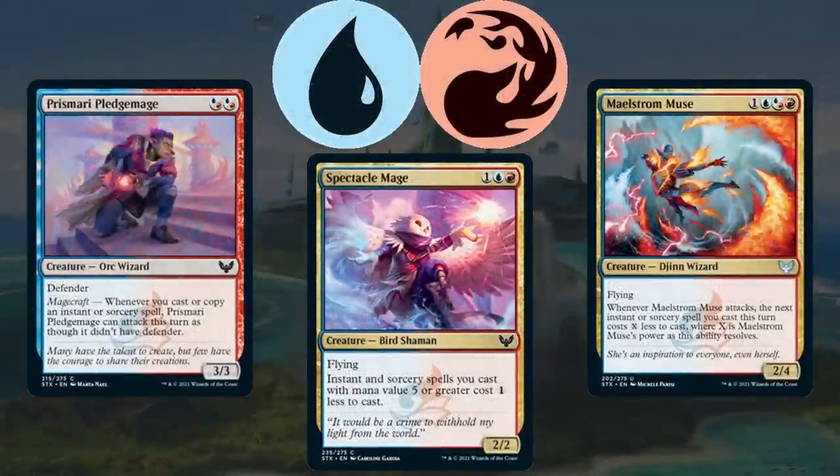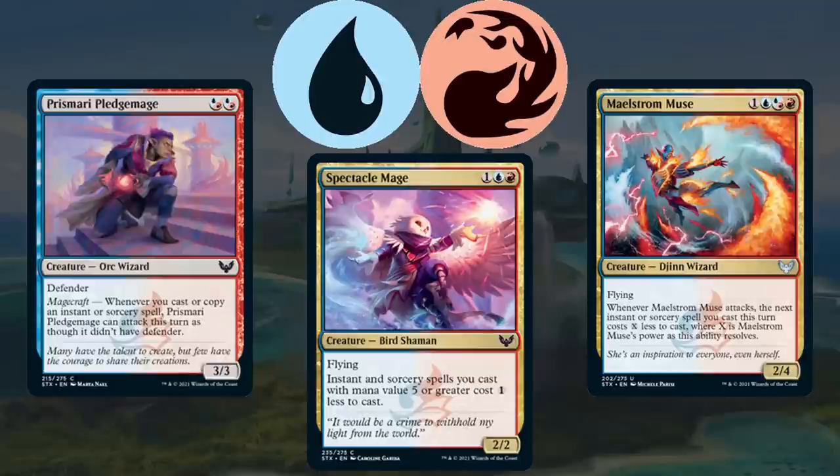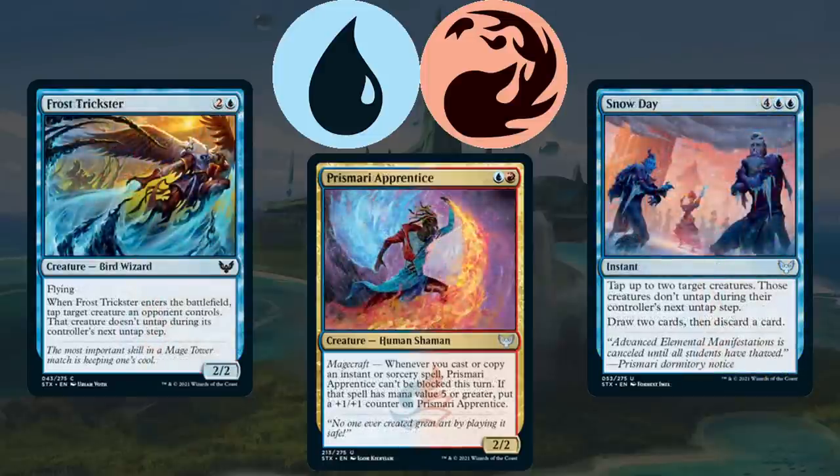Next up is Prismari, the blue-red guild, which is primarily focused on casting spells. There are two main directions you can take your Prismari deck building around the same base of cards. If you have Spectacle Mage, Prismari Pledge Mage, and Maelstrom Muse, you can either use those flyers and cost-cheapening effects for a more controlling role where you cast large spells like Creative Outburst, Elemental Masterpiece, and Practical Research — or you can go in a more aggressive tempo direction and complement your Pledge Mages and Spectacle Mages with Frost Trickster type cards, Prismari Apprentice which can gain unblockable, and Snow Day for a strong tempo finish. When drafting blue-red, you need to know which version you're playing: a controlling deck that wins the late game, or a tempo deck that tries to kill your opponent before they can stabilize.